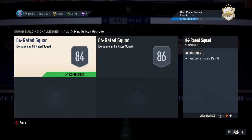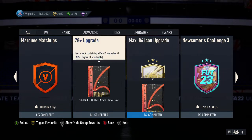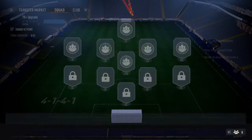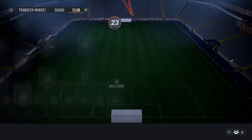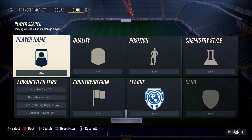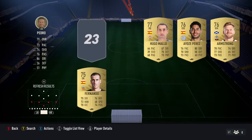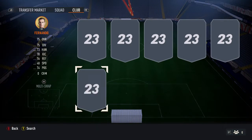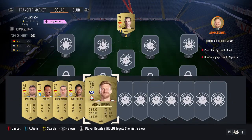Coins are going to be hard, but you've got to try and earn them. A great way to get good players is doing the 78+ upgrade — it is really easy. Gold commons, any position, chuck them in the squad — you don't even need chemistry. Just do these, get players in the squad; it is one of the best ways. It's a great SBC so far and that is just the first part.